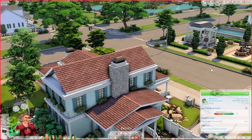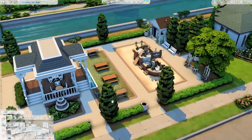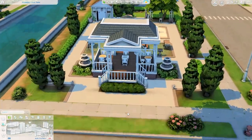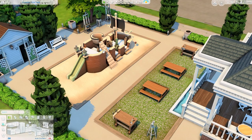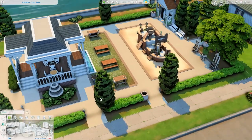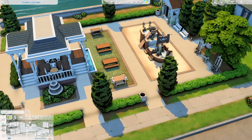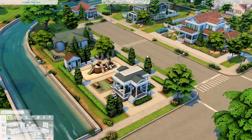The last lot for Foundry Cove neighborhood is the park. It's a simple, small park with a gazebo area containing a chess table and dining area, plus a jungle gym. Please keep in mind this save file won't have any infants because I planned everything before the infants update was announced. I will include infants in future save files, but not this one. The park has skill-building items: jungle gym, easels, a bonsai tree, outdoor dining, and a woodworking table.